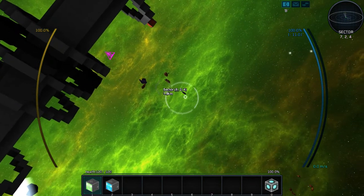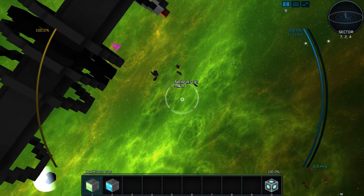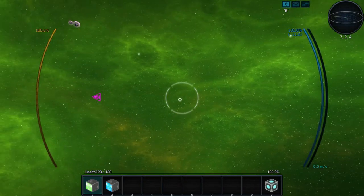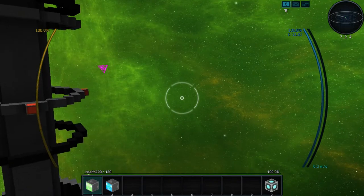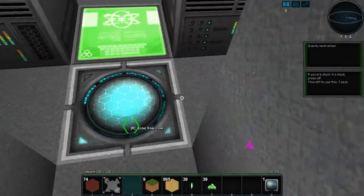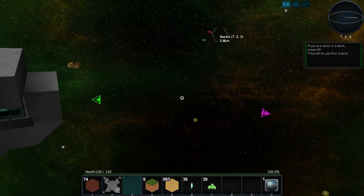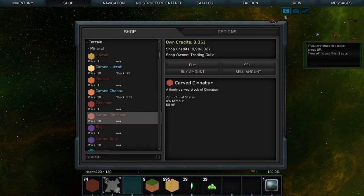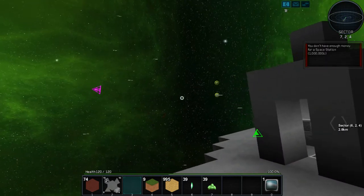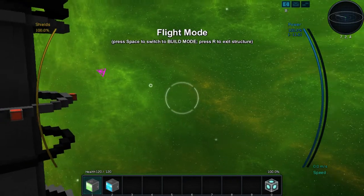Let's check something. We pop out of the ship and look it up — one million credits for a space station. Okay, that's not too bad, but it's going to take a while to accumulate. Let's go back into our ship.